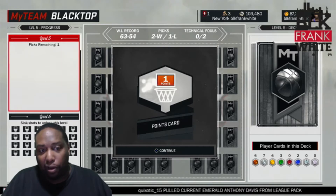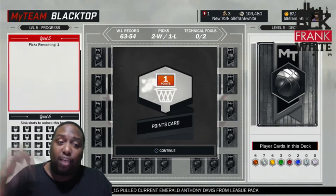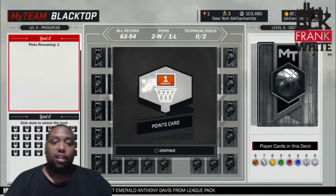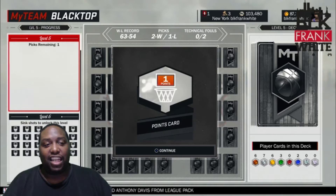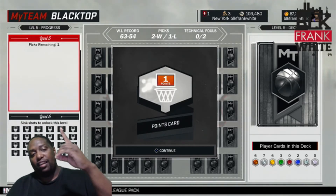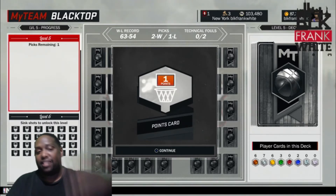So guys, anytime you get a new board always go for that card. Or you can be smart — wait and hold that card to the end to get you to the next level. And that's just my little MyTeam blacktop secret. I'm out of here — it's one life, one loss, it can only be one king. Kings of Legitimacy, Queens of Legitimacy, up out.